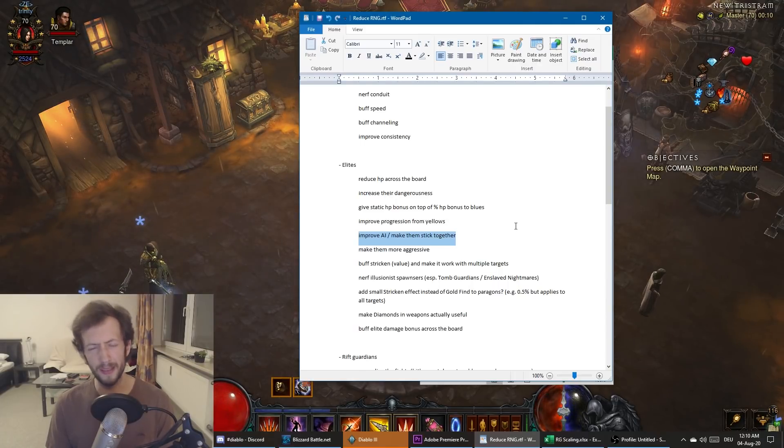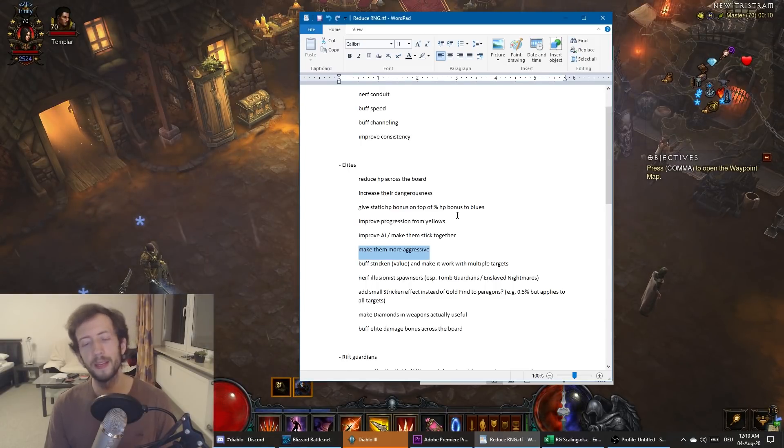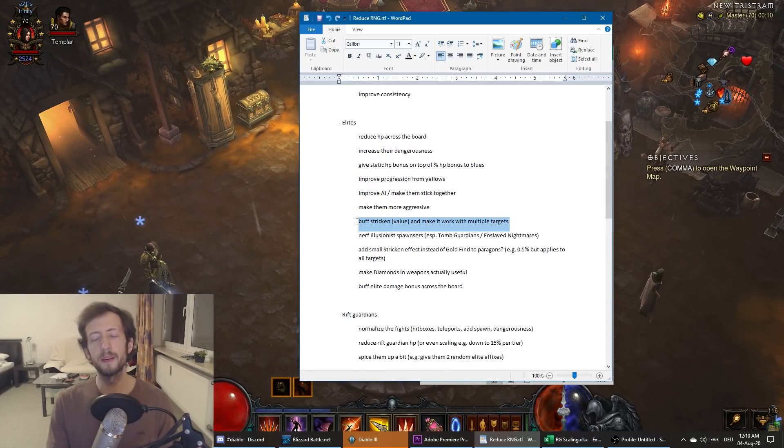This is a skill element but also very punishing for people who can't see elites off screen. Also make elites more aggressive — not just with affix effects but as a behavior: make them follow you more, maybe with an extra pull range so they gravitate toward you from off screen. I think this would make an interesting dynamic where you're always in danger, always with an elite hunting you.